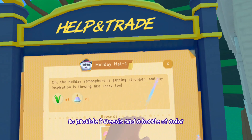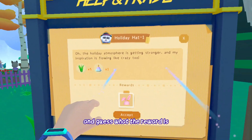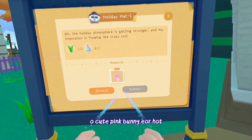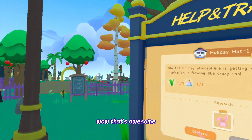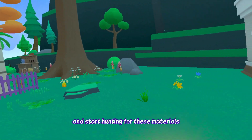This one requires us to provide five weeds and a bottle of color-changing liquid. And guess what the reward is? A cute pink bunny ear hat. That's awesome! Let's accept the task and start hunting for these materials.